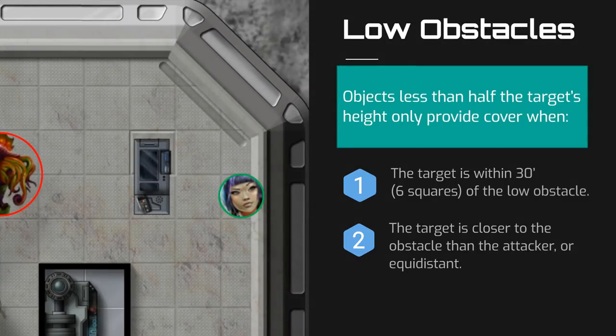Let's illustrate this with a couple of examples. Here, we have Navassi who is taking aim at a monster. Between them is a computer terminal, and since the monster is a large creature that takes up four squares, this computer terminal is less than half its height and therefore is considered a low obstacle. In the first example, the monster is two squares away from the computer terminal, and Navassi is only one square away from it. Is the target within 30 feet of the low obstacle? Yes, the monster is only 10 feet away. Is the target closer to the low obstacle than the attacker? The monster is not closer to the computer terminal than Navassi, so since both criteria are not met, the monster does not receive any benefits of cover from the computer terminal.